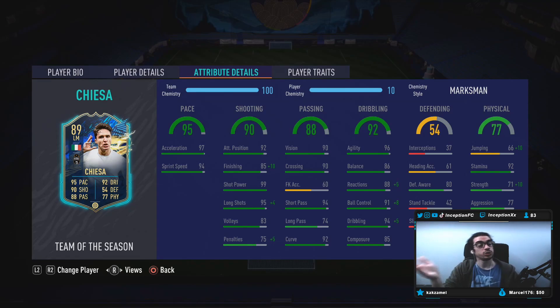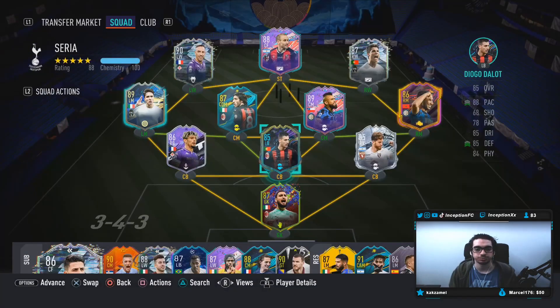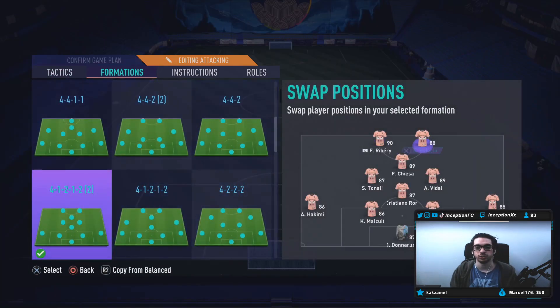He's got 92 stamina, which is perfect to work with the high/high work rates. He has 80 defensive awareness, which is decent playing the left position coming back in the defensive area. Physical base card stats are not bad, but we're working mostly with 92 for strength. From what I'm seeing, Chiesa looks like he'd make a really good left mid — his original position in a nice 4-4-2 left wing position. We'll try him out focusing on shooting, dribbling, and attacking AI, using him in the attacking position in a 4-1-2-1-2 up top.